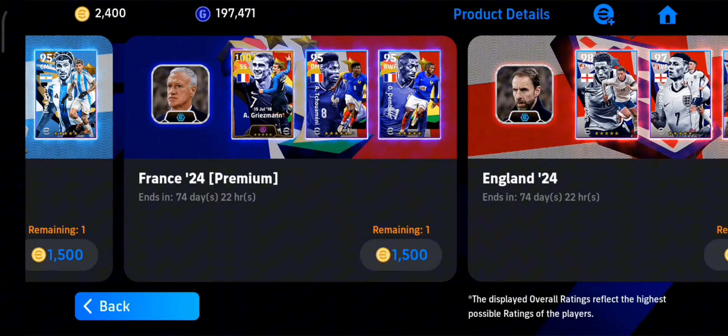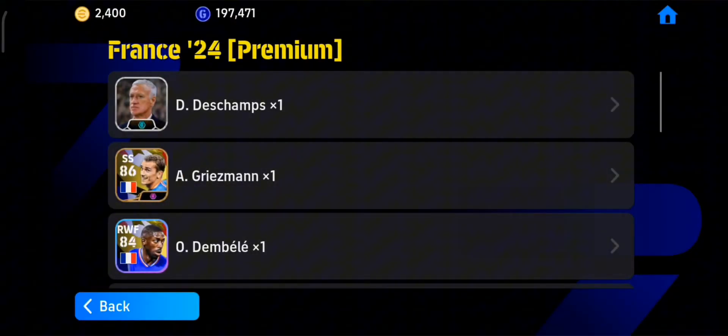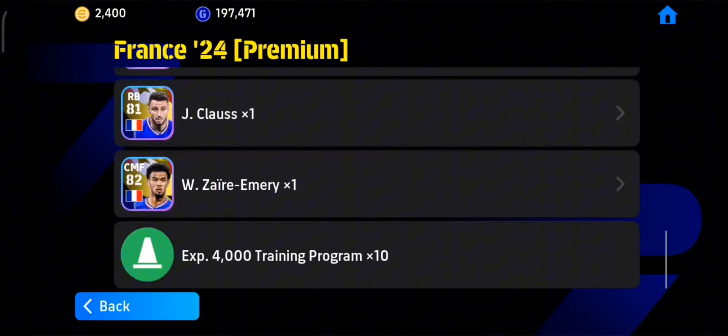If you have 1500 coins, go for the Griezmann pack. It's the first ever big-time pack of Griezmann, and Deschamps is also a long ball counter manager. This is the best pack in the game.